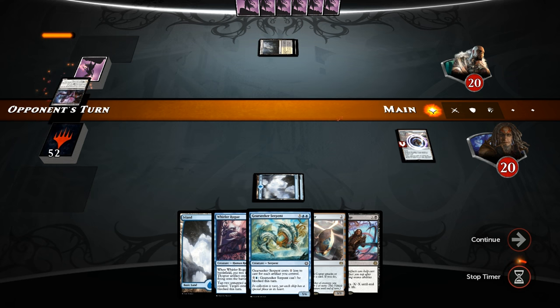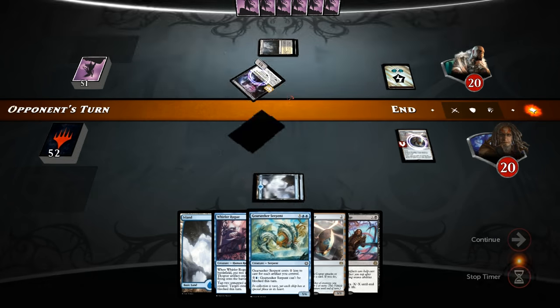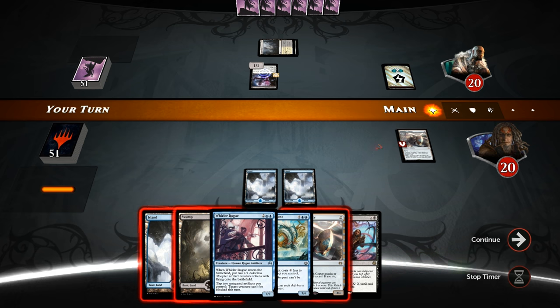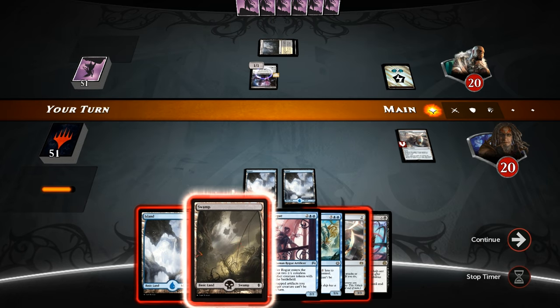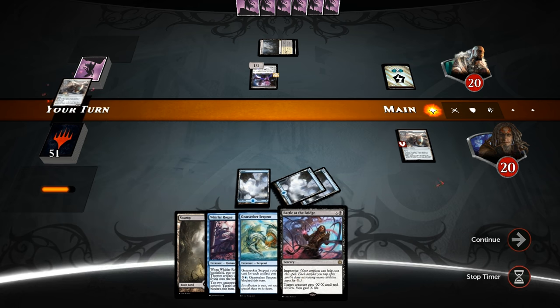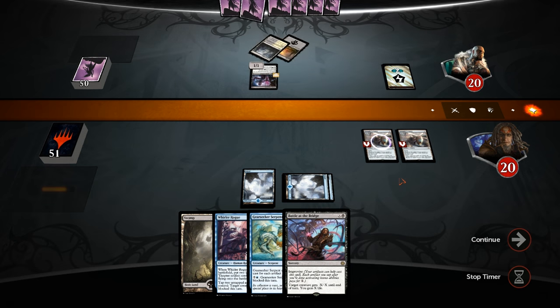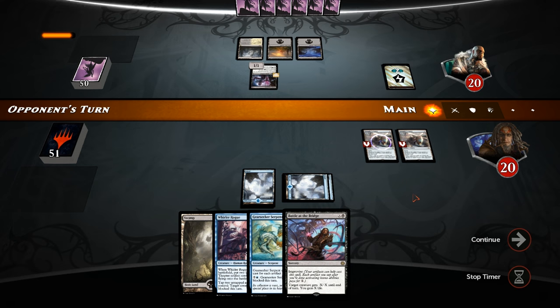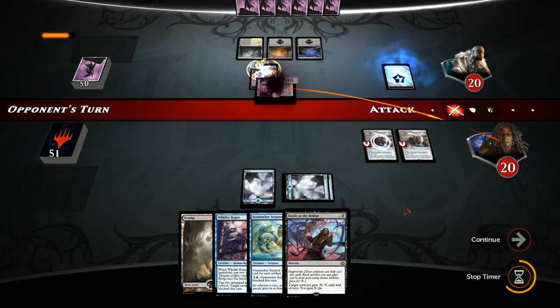We're up against black-white. Opponent plays Aether Poisoner — a 1/1 deathtouch that gets two energy, which they can spend to make a Servo token. There's our Swamp. I don't really see a reason to use Battle at the Bridge here; I actually want to play the Island since we might need more blue mana. Let's just play another Copter and then next turn we can play the Rogue. Opponent gets in with the Poisoner, likely making a Servo token, so we're down to 19.